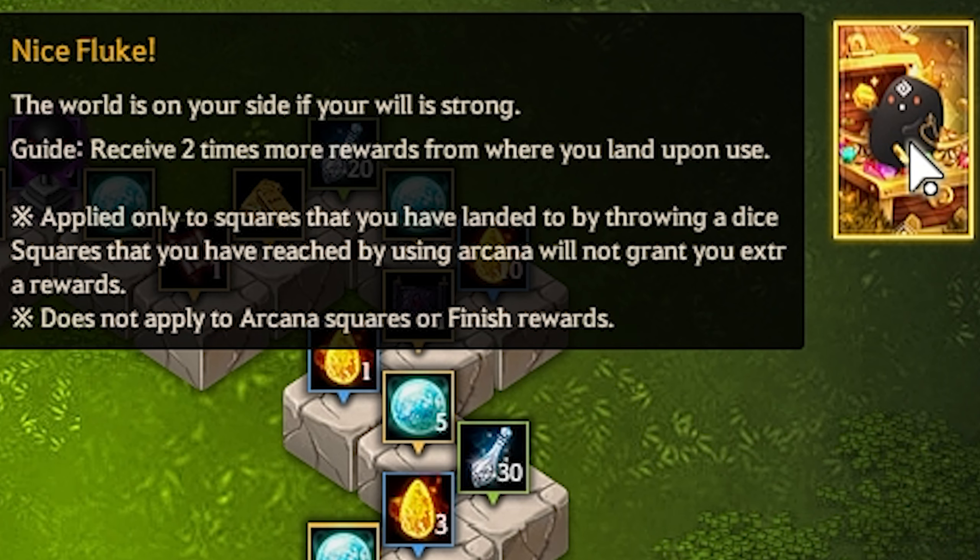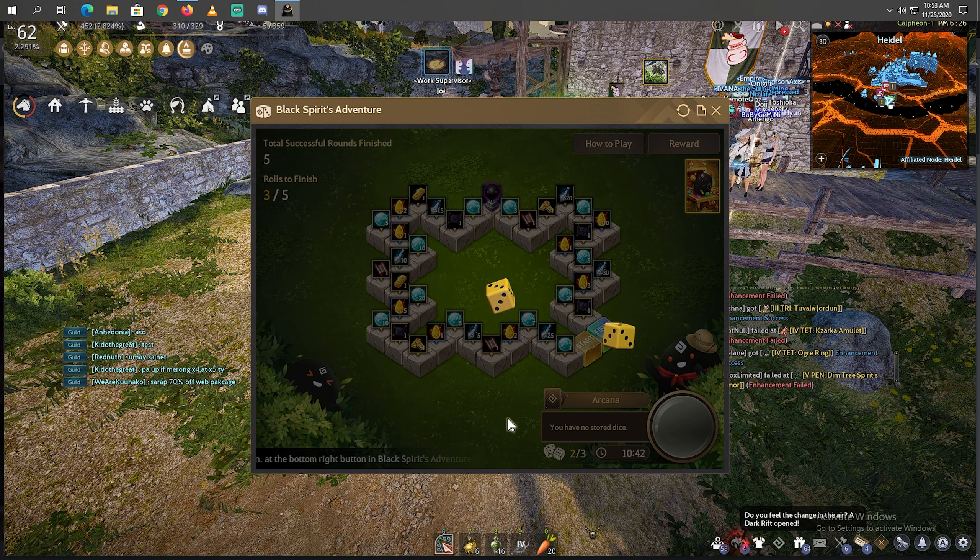Easy Kafras again. A while ago I used the nice fluke effect to get 2 times more rewards. Do note that this will only work if you are using the normal dice, not the dice that you get from Arcana. 1, 2, 3, 4, 5, 6 — there we go, one more roll. And we got 6. Nice one.